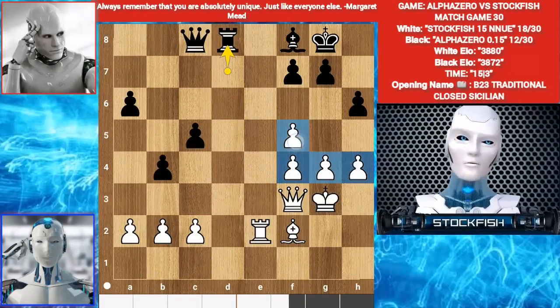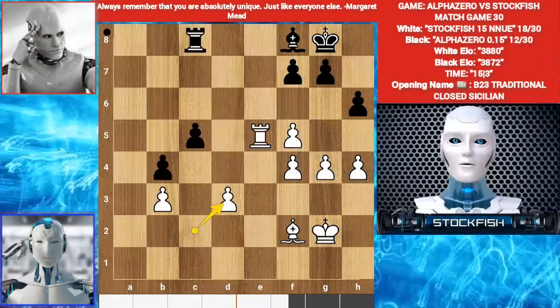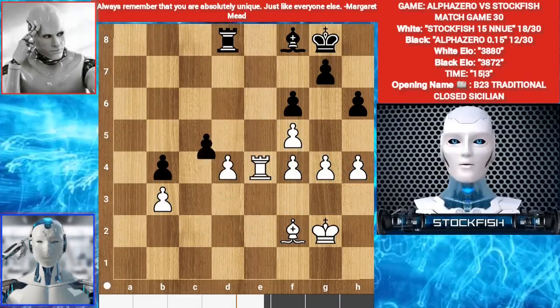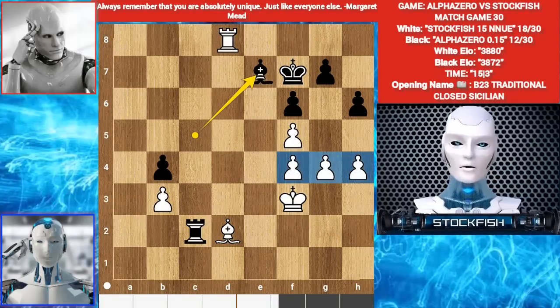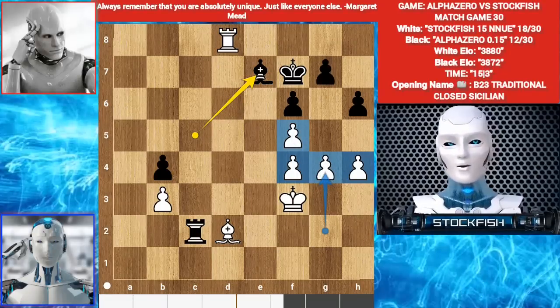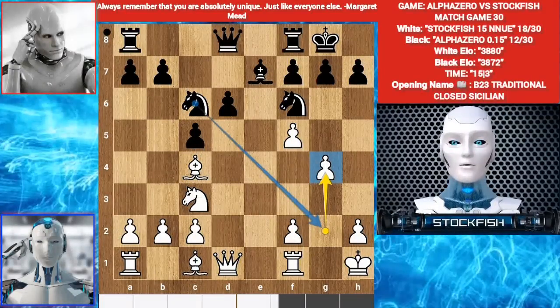Look at my pawn structure after move 30 and in the endgame. After some moves later, I have a great pawn position because I played g4 long ago — I have advantages. Make sure your opponent doesn't have the light-square bishop. If there is one, trade it first, then play g4. And I have my own light-square bishop to support these pawns.